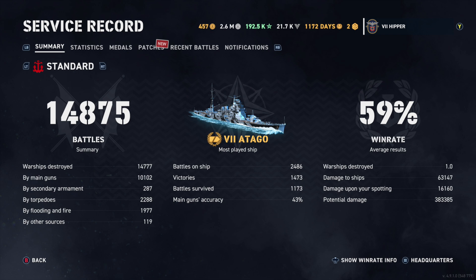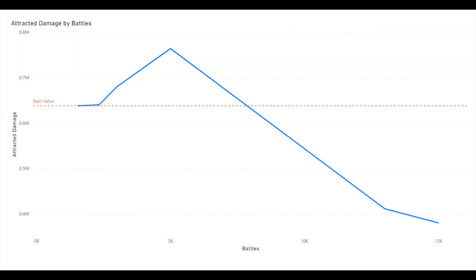Let's look at this over the course of my whole Warships career, because I put it into a graph. The orange line is the value I started out with, which was around 640,000. You can see the first 5,000 battles it grew steadily towards probably 900,000 to a million. And then suddenly it just nose-dived. Now at 13,000 to 15,000 battles I'm down to less than 400,000 — pretty much half of what I started with.